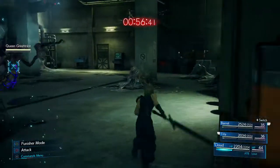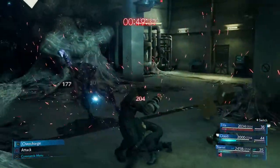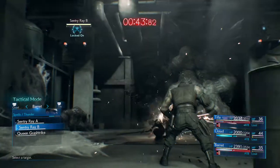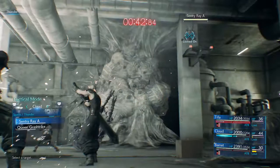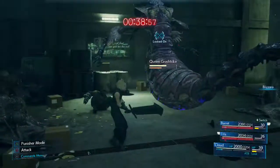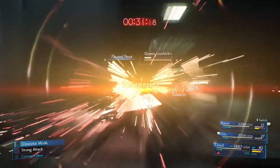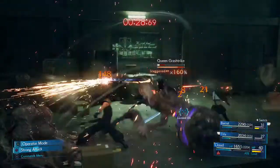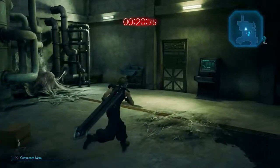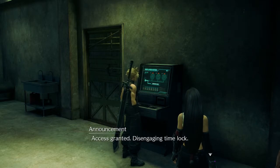We're getting treasure, Barrett. We've got to beat a Queen Grass Strike in the time limit. We need to get rid of these sentries first. Cloud, could you get rid of the other one please? Let's get a Blizzara. Hang back, come on. Slag it. No time to celebrate. Let's turn the ventilation thing off. Access granted — disengaging timeline. We got it.